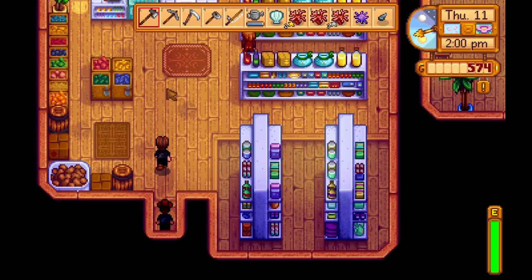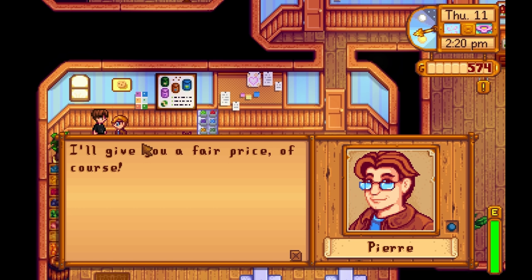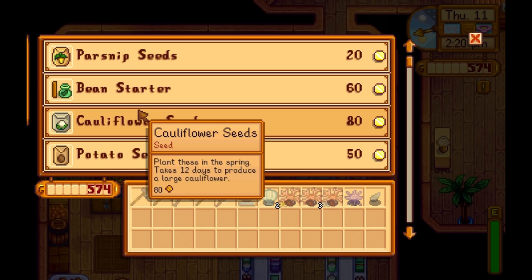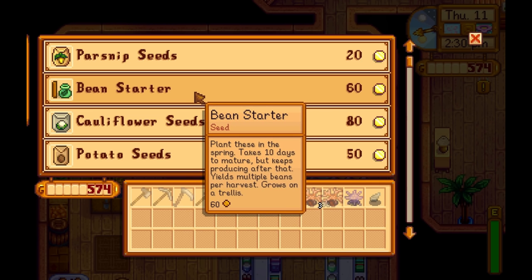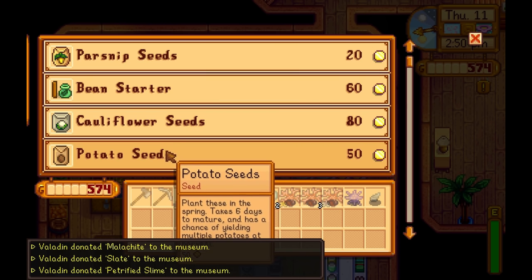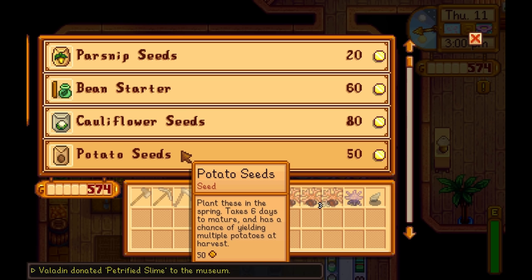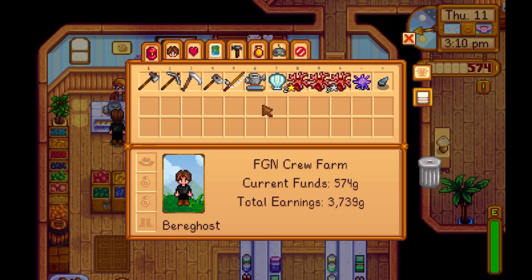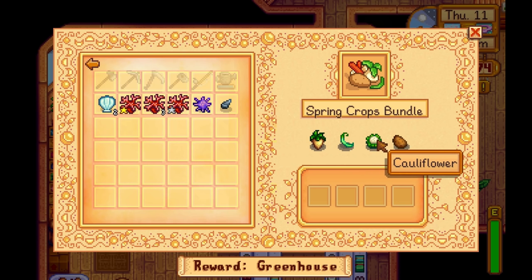Alright, so we're at Pierre's. Don't go behind the counter — if you go in front of the counter, you'll talk to him as a shopkeeper. Bean starter: plant in spring, takes 10 days to mature. Does anybody want to open the community center and see what we need? I think it was potatoes, cauliflower, and beans. The rewards — he just gave me nine cauliflower seeds! So I won't need to buy cauliflower, just green bean and potato.